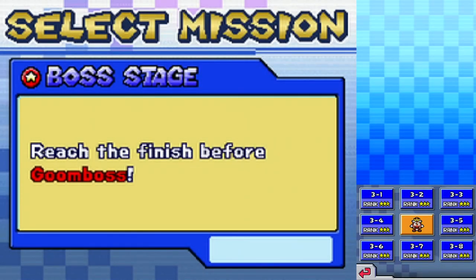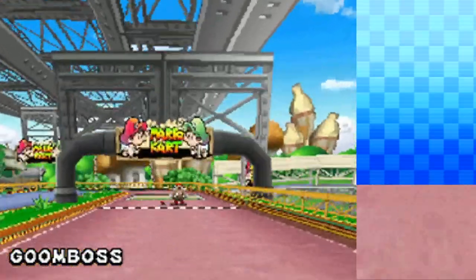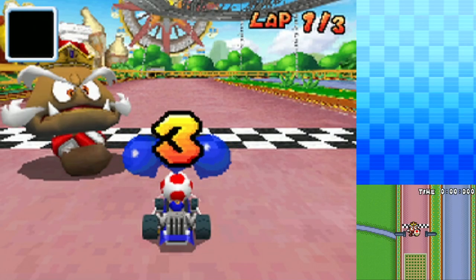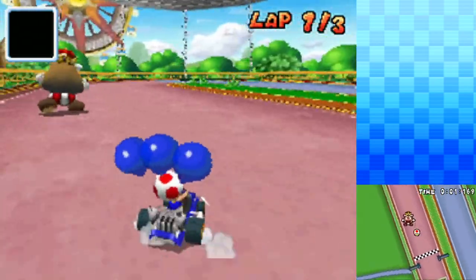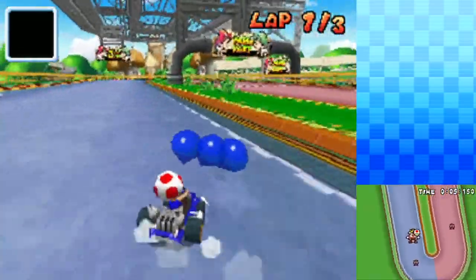Oh that's right, that is our last mission. It's the — we gotta reach the finish before Goomboss! Goomboss is a cool one. This is a boss that first showed up in Super Mario 64 DS, and it's just a race with him. This is so cool — this is the thing that I wish other Mario Kart games had. We get to race the boss! We're racing as Toad. Wow, he's quick — he's throwing Goombas at us too. On Baby Park.